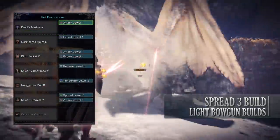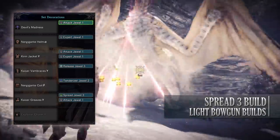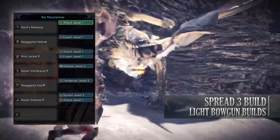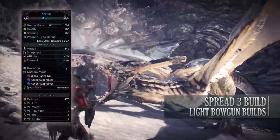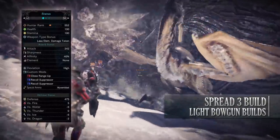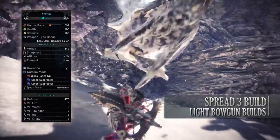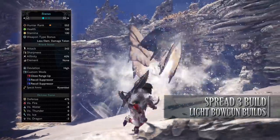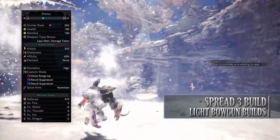As for the jewels, you will need the Spread jewel for this to work. Afterwards I've added a Release jewel to increase the Ammo Up skill and then added jewels to increase my attack and affinity. If you've done what I've done here you should have a build with 100 health, 100 stamina, 342 attack, 40% affinity so long as you have maximum stamina, no element, high deviation, and for the customization mods I've gone for close range up and recoil suppressor.